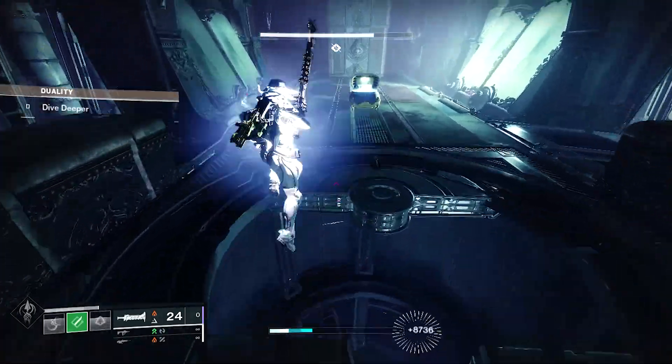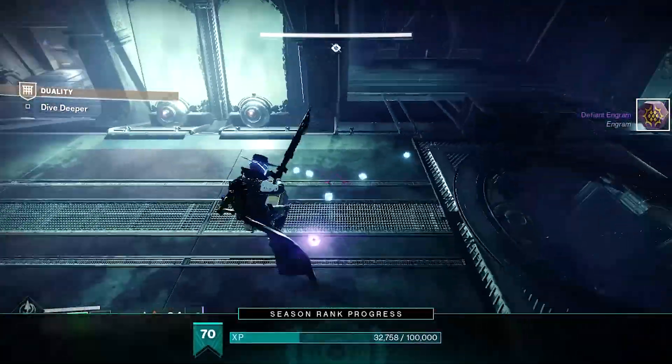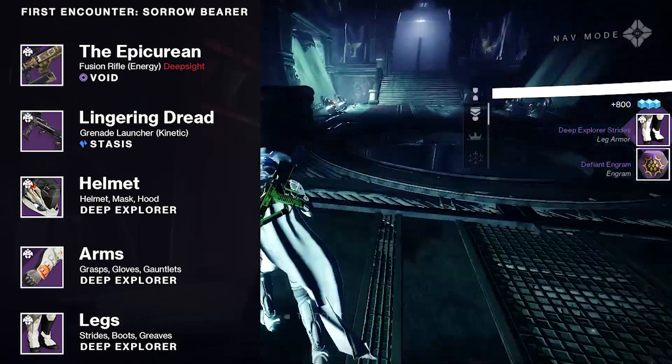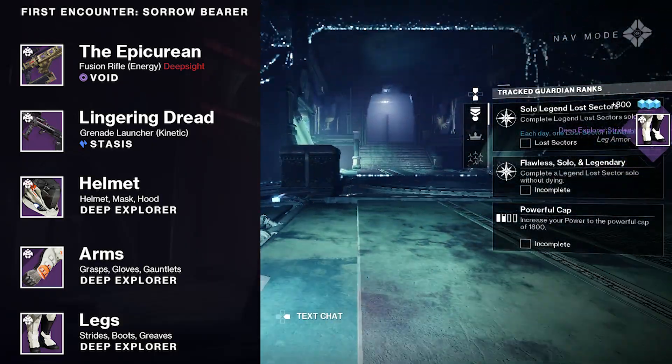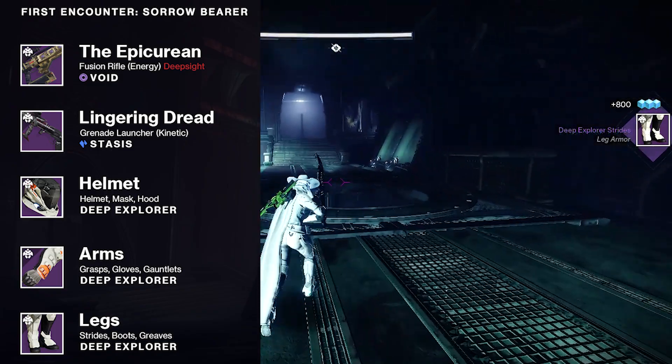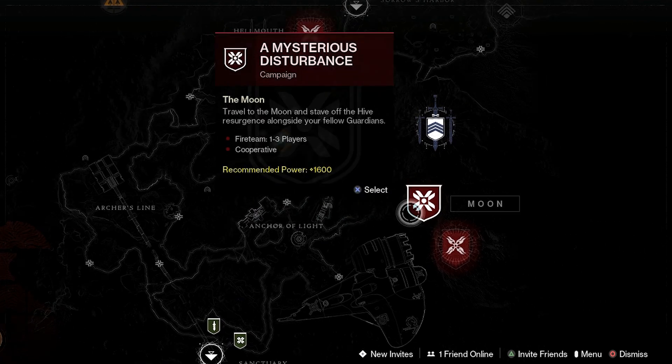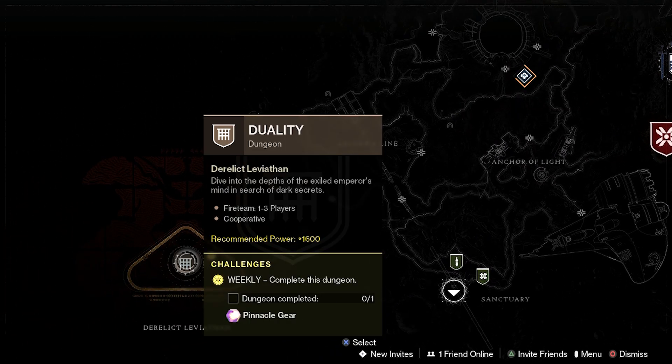This makes for an astonishingly easy opportunity for you to farm for weapons like the Epicurean Fusion Rifle and the Lingering Dread Stasis Grenade Launcher. Helmets, gauntlets, and leg armor are also available to drop from this encounter, so it's definitely worth hitting up this week and snagging some easy dungeon loot.